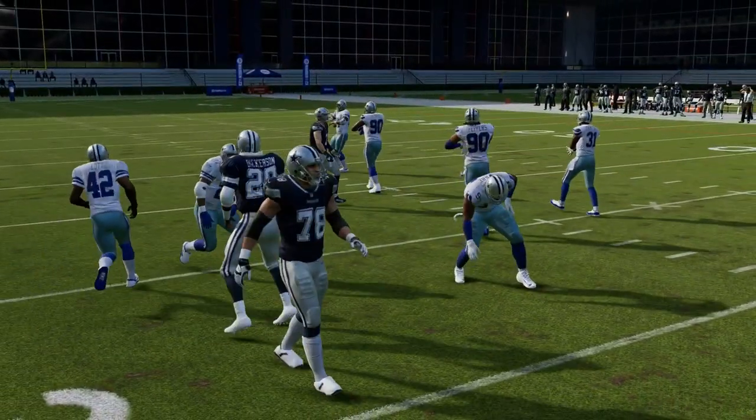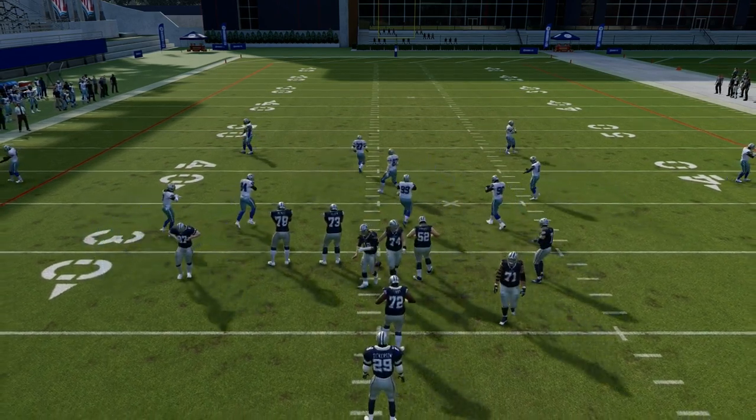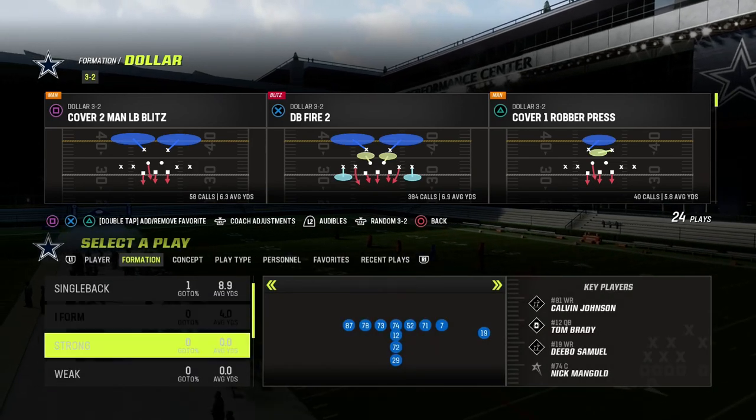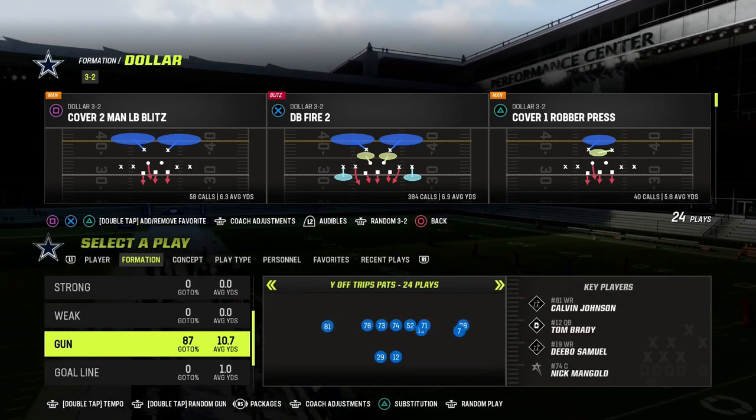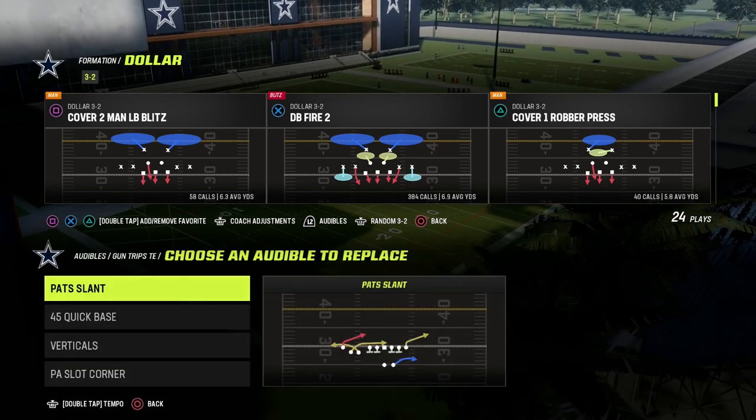You also have to have a plan for how you're going to defend shotgun runs. Shotgun runs are actually harder to stop because you're also trying to blitz people. If they're running a good shotgun run game out of trips side-in, you have to be prepared for that.